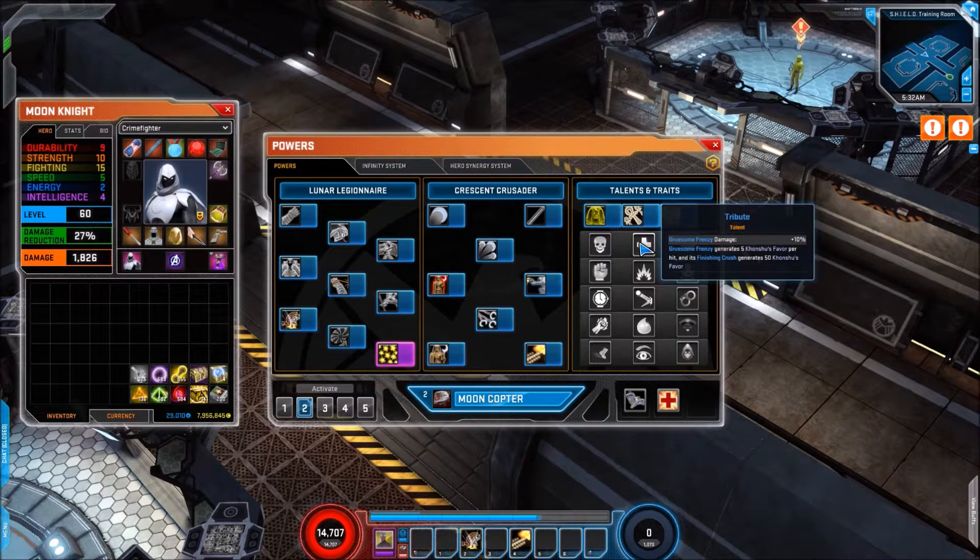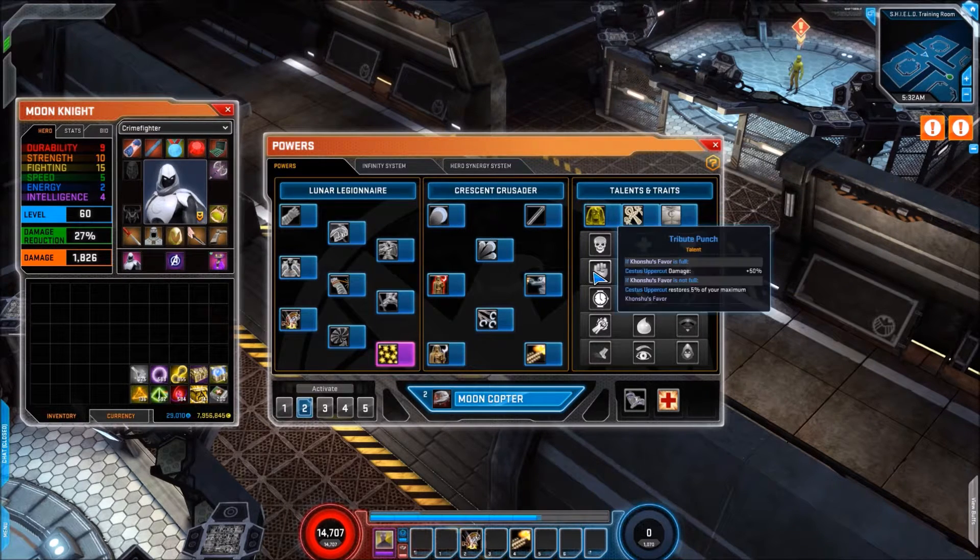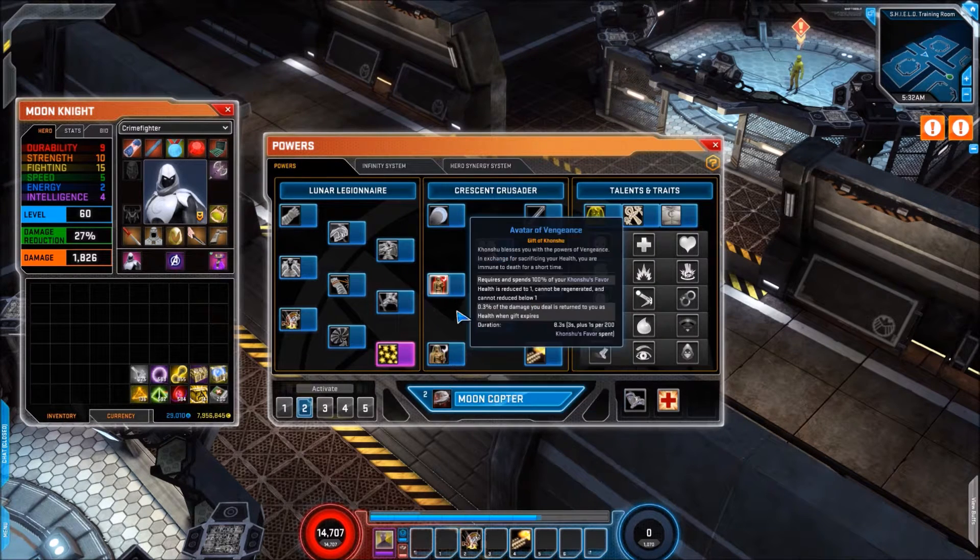For the actual talents we have Fear of God: brutal strikes terrify enemies for 1.5 seconds and generate 30 Khonshu's Favour on a three second cooldown, and your brutal strike chance goes up by 3% — which ties in nicely with Fist of Khonshu. Then we have Tribute: Gruesome Frenzy damage up 10%, Gruesome Frenzy generates 5 Khonshu's Favour per hit, and finishing crush generates 50 Khonshu's Favour. Then Divine Protection: generates 100% maximum health and Khonshu's Favour when defeated, with a defense rating multiplier and restoring 10 Khonshu's Favour when hit.